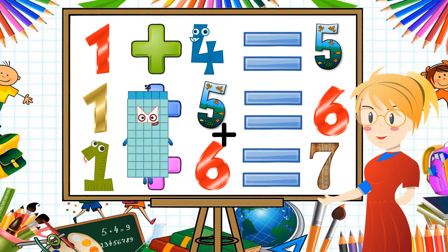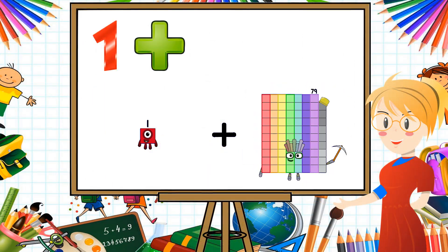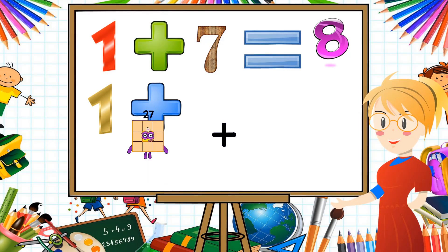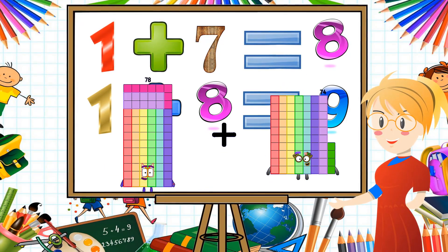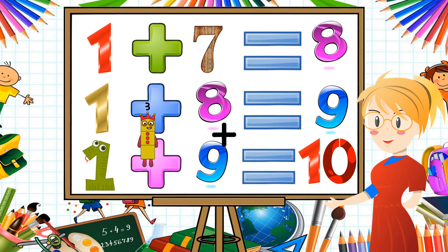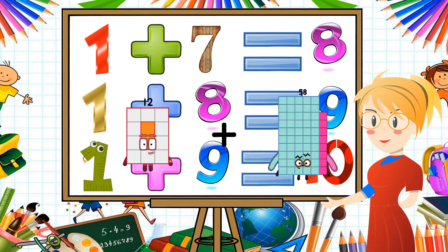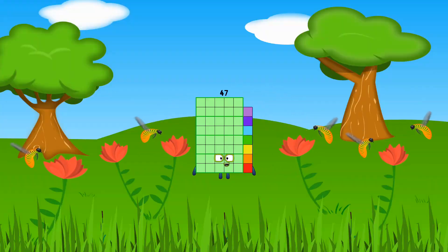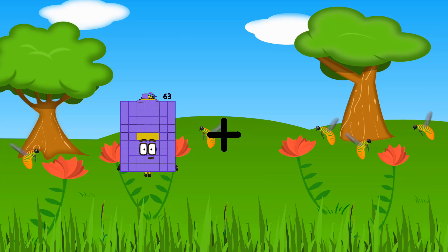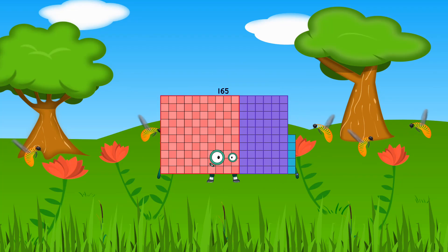1 plus 79 equals 80. 78 plus 17 equals 95. 12 plus 35 equals 47. 63 plus 102 equals 165.